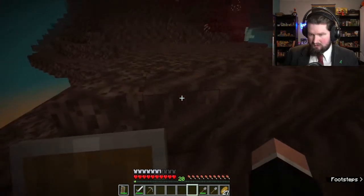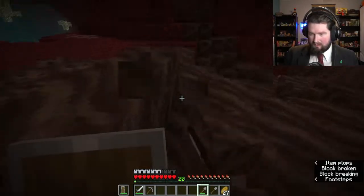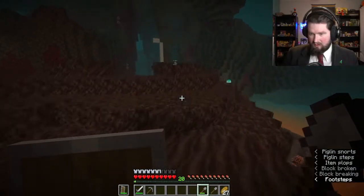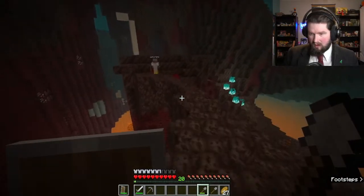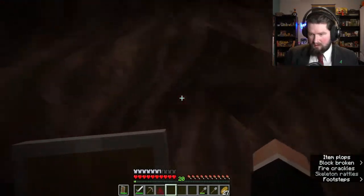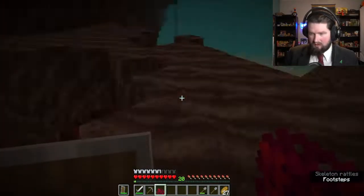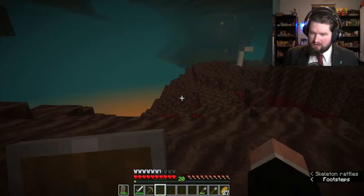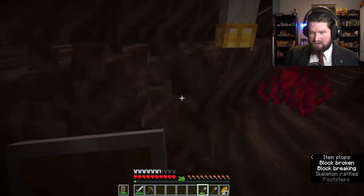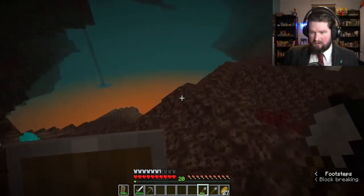Here's some more soul soil that's easily takeable. What is this stuff growing? Is that their version of grass? It's crimson roots. It's from the crimson biome. It's basically tree roots, but it functions as decorative. It's very similar to just like grass in the overworld.